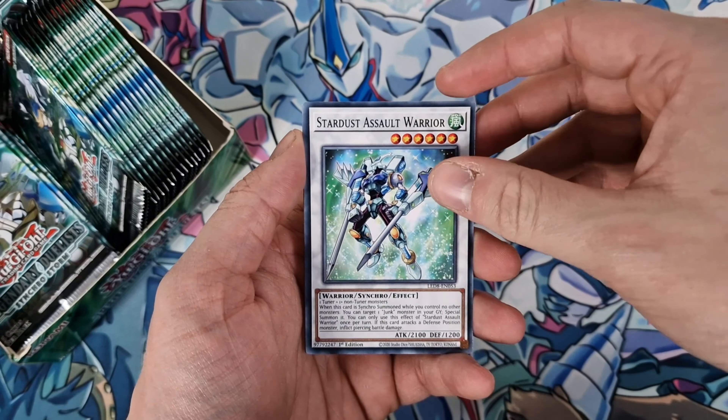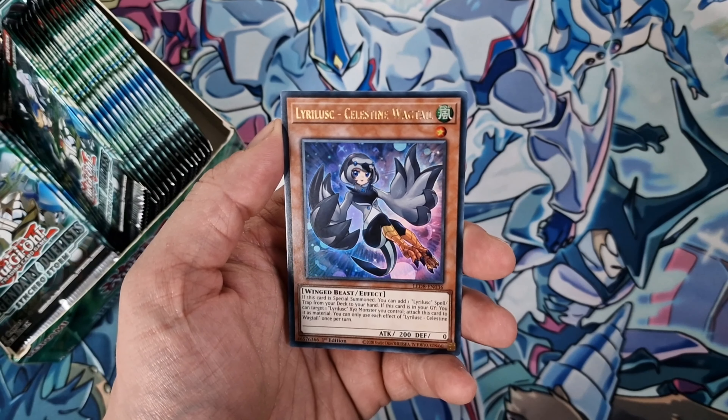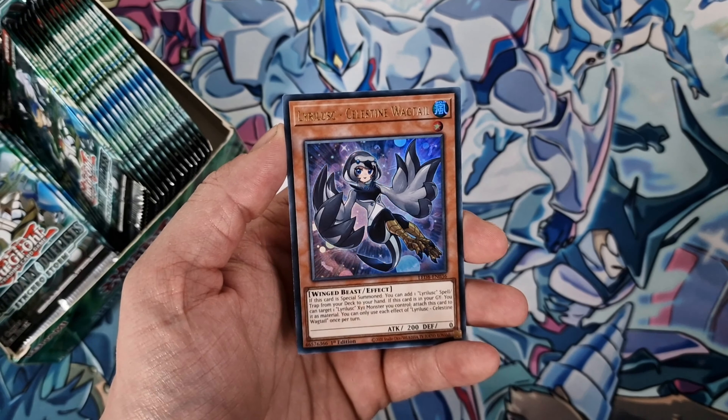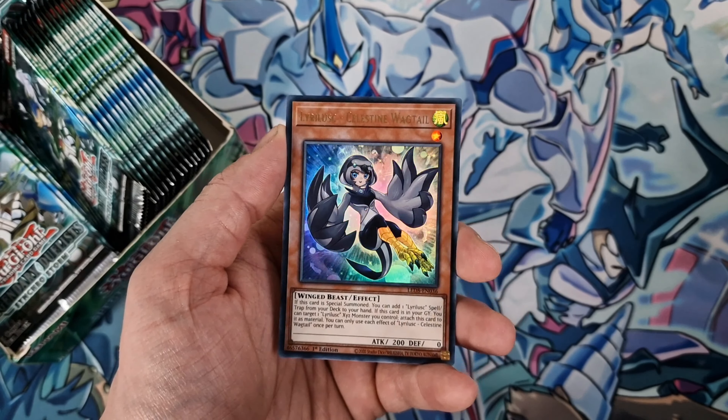So we've got Stardust Assault Warrior, High Speed Droid, and we'll start off with our first Ultra — the Celestine Wagtail. It's probably not worth much as it is Synchro Storm, but hey, it's an Ultra, we'll take that. And then we've got the Burial Canary, I believe. We have got 36 packs, 5 cards. So: Speed Lift, Z1, Quill, Noble, and Speedroid Duplicate.